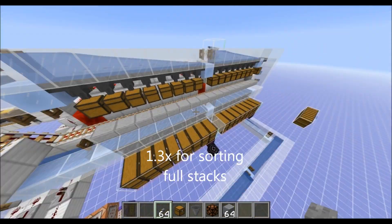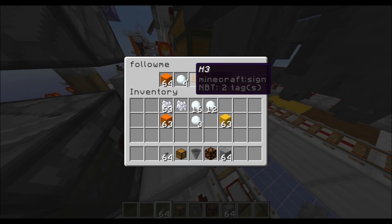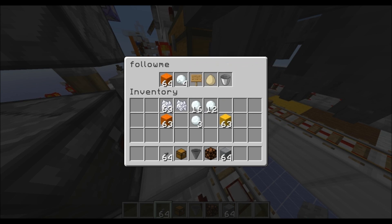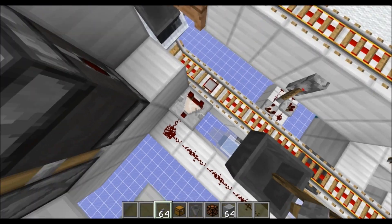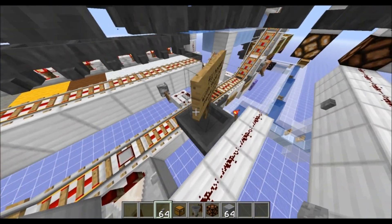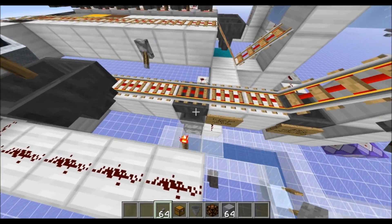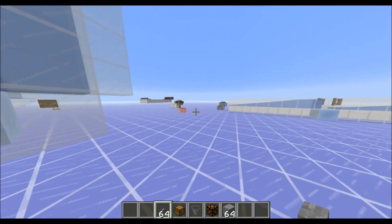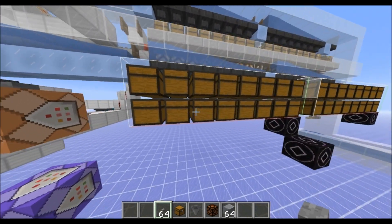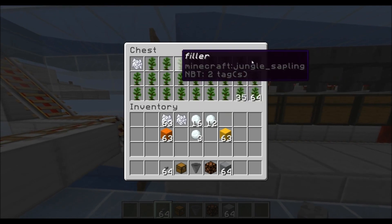This system runs at about 1.3 times hopper speed, if I remember correctly. If you're sorting multiple different item types at the same time, it can do that. The reason I'm using this specific amount — the 16-stackable item types — is for the very first step here. This comparator is going to read off the detector rail, and when it detects a full stack, it's going to pull one item out. The way this determines the category to sort into, it needs less than the full stack, just so that it can pull an item out of one of these chests up here.